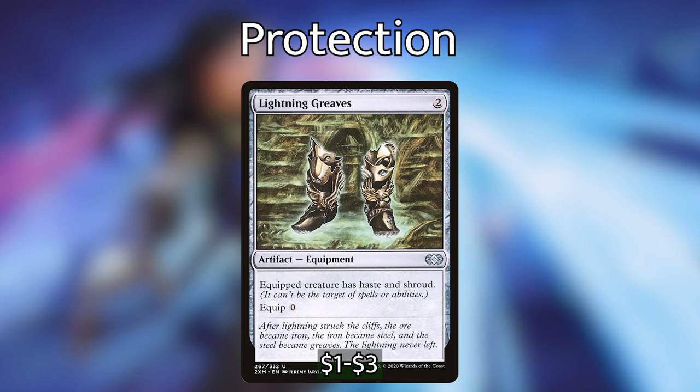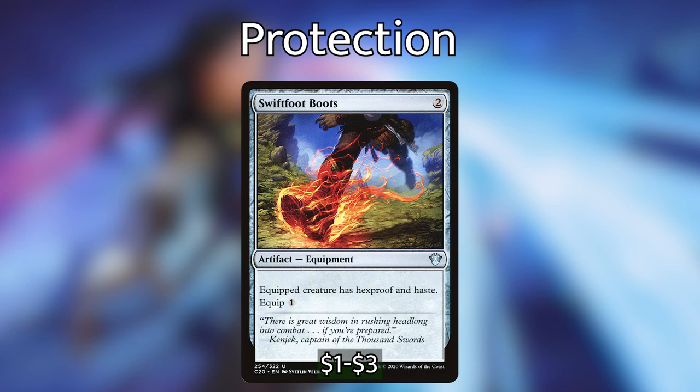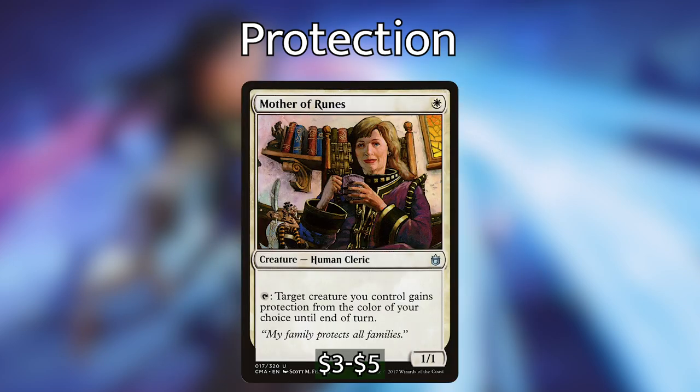Once we've got Ishai and Kediss out on the table, we're going to want to set up some ways of protecting them. Protecting Ishai and Kediss is absolutely vital to the deck. Both of them are super huge targets, and honestly I probably wouldn't even put Kediss out until I'm ready to start swinging. We have Lightning Greaves, which costs two mana — the equipped creature has Haste and Shroud and equips for zero. Swiftfoot Boots is very similar: the equipped creature has Hexproof and Haste, equip for one mana. We then have Mother of Runes, who can tap to give target creature protection from the color of our choice until end of turn. This works in response to a kill spell to give our commander protection, and also works with getting Ishai in — if opponents have flying blockers, we can give protection from the color of that creature so we can get through.